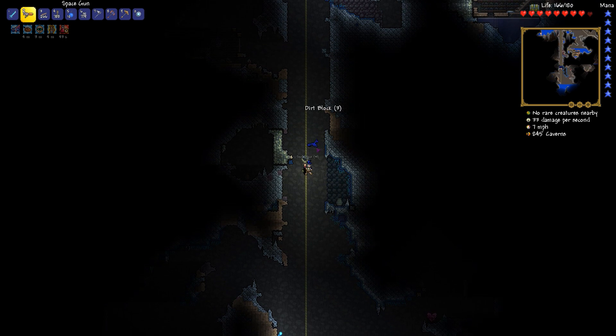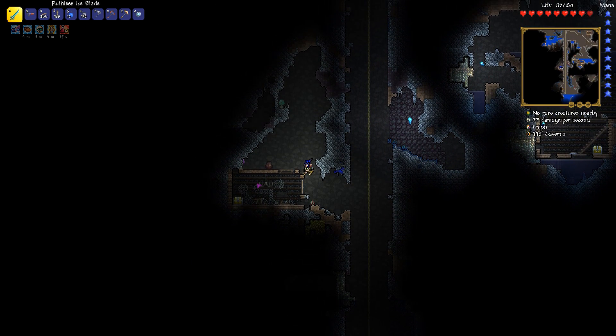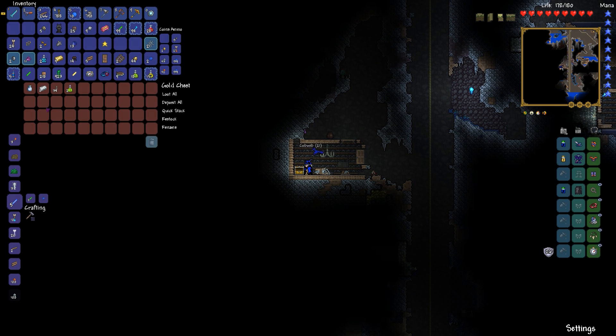I was working on extending my tunnel downward — my little elevator that will eventually reach the bottom. Found myself another gold chest with a cloud in a bottle! That is one of the best items in the game. It's just awesome. That's good enough to give up some extra damage — definitely.